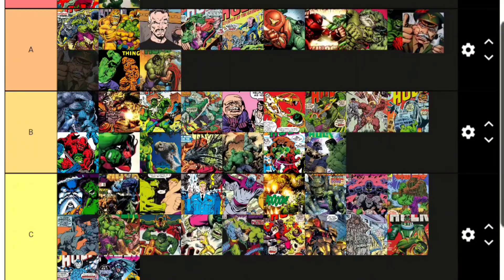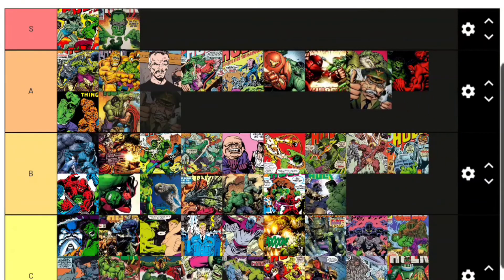General Thunderbolt Ross has already appeared on this list in A tier as the Red Hulk, but as Thunderbolt Ross himself he goes S tier. He is THE Hulk antagonist — nobody is as adamant about catching and defeating the Hulk as Thunderbolt Ross. He's basically the main antagonist of both Hulk movies and has been the defining pursuit of the Hulk for 60 years. Definitely S tier.